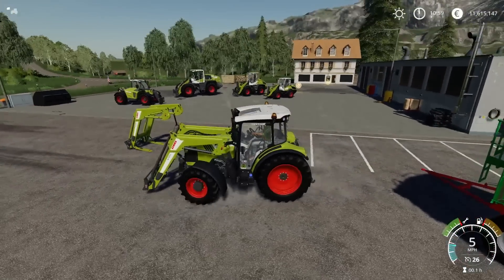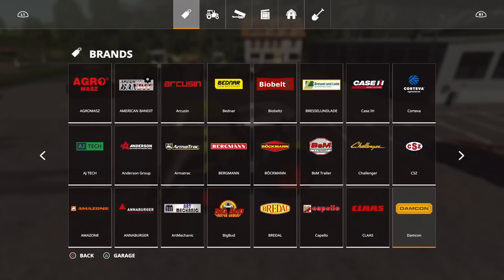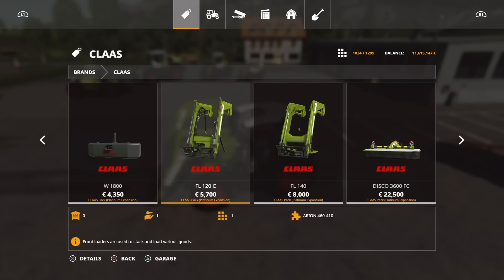You'll find these in the front loader category. Part one was tractors, part two was harvesters, this is part three — loaders. I'll put a link up for the other ones. Going through CLAAS by manufacturer, we've got the FL 120C at 5,700. There are no options available — you get the front loader that will hook up to all front loader tools.